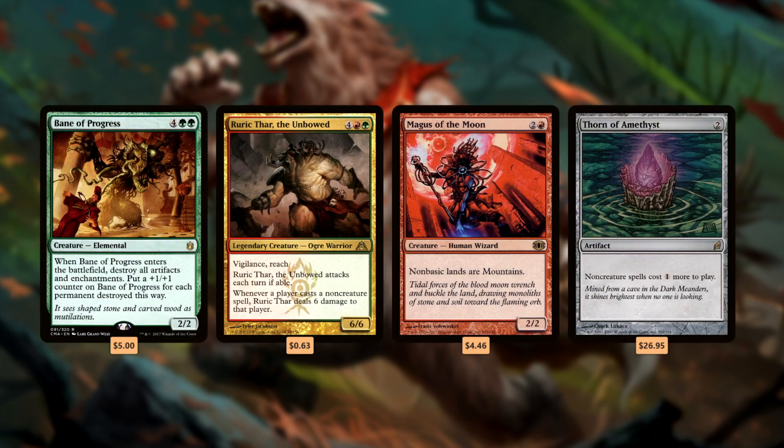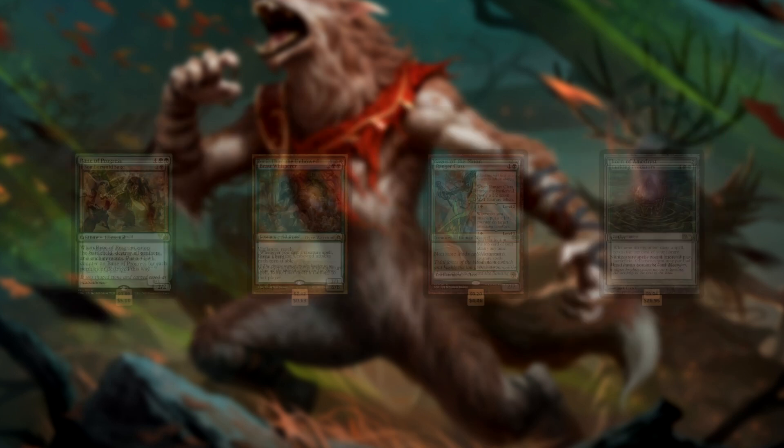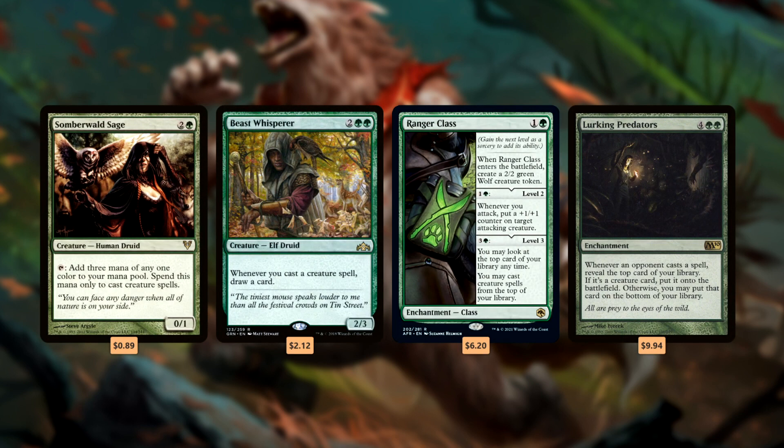And we'll slow down our opponents from casting spells with mana disruption — blowing up artifacts with Bane of Progress, discouraging spellcasting with Ruric Thar, and messing with lands with Magnus of the Moon and Thorn of Amethyst. Also, since Werewolf Tribal is inherently a creature-heavy archetype, I like to lean into that and really go hard on the creature theme with support cards. Run huge ramp cards like Sombervald Sage, draw cards off casting creatures with Beast Whisperer, make a wolf and cast creatures off the top of your library with the Ranger Class, or flip werewolves off the top of your library with Lurking Predators. These cards are absolutely insane if you have a high enough creature count, something like 40 or more.